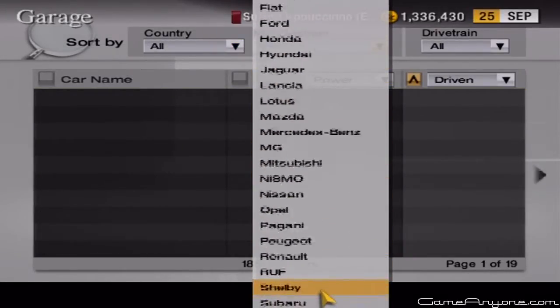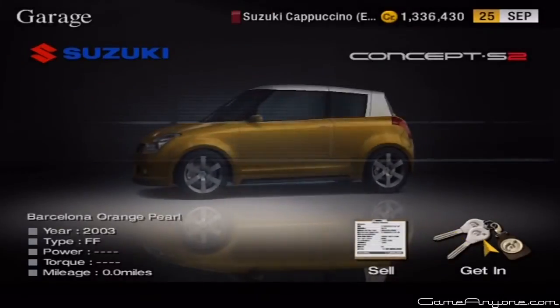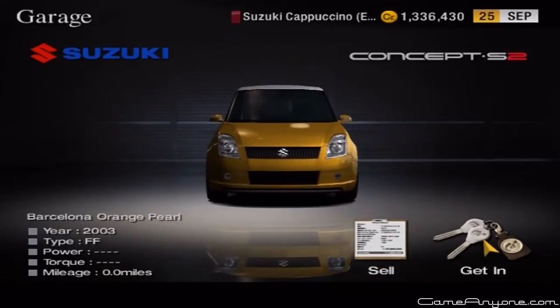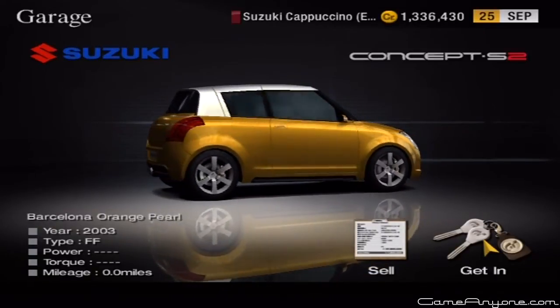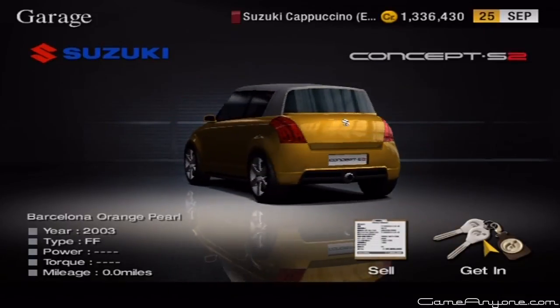Let's just get a closer look — or longer look at this. Concept S2. Has concept in the name, of course I can use it. Bam — Barcelona Orange Pearl. Specific. So we have that, and we'll probably most likely use it in the next segment, so stay tuned for more racing in GT4.